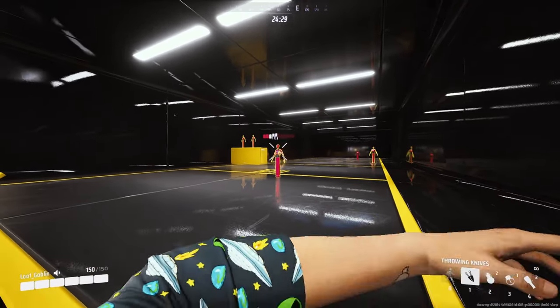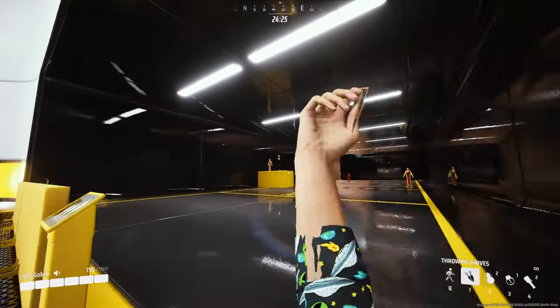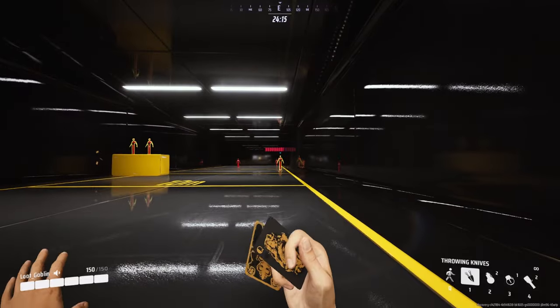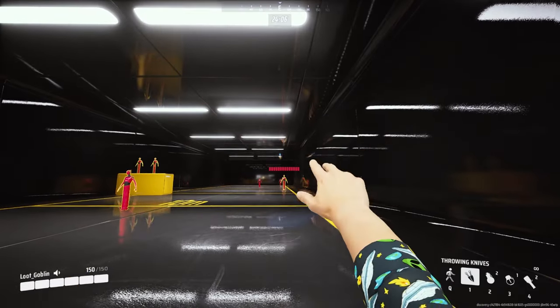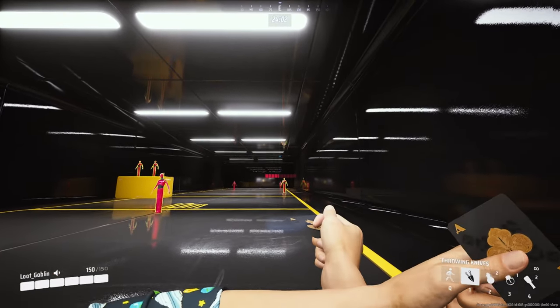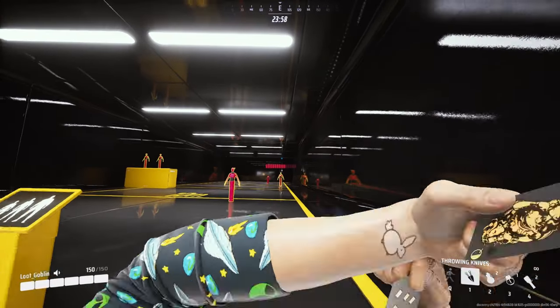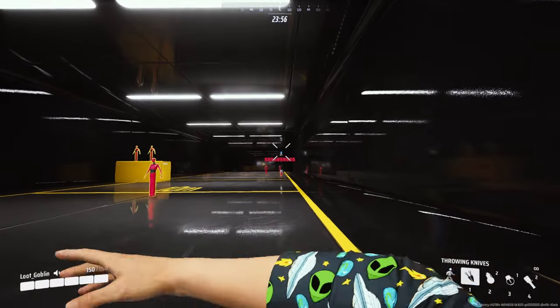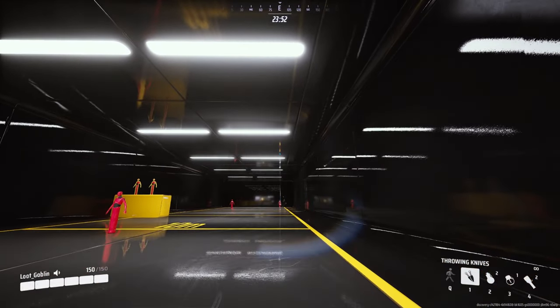Today we are looking at throwing knives and my overall thoughts on where they sit in the light's utility belt. I don't think they really have a place due to the DPS. They are cool and have some cool skins, but the default attack maxes out at a range of about 30 meters — you can't throw any farther than that — and that doesn't even account for the drop and the lead you have to put on with these.